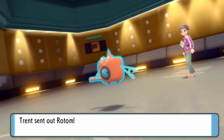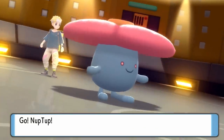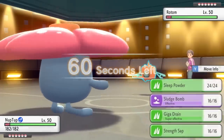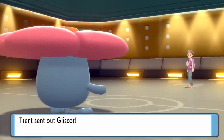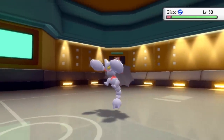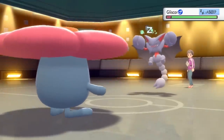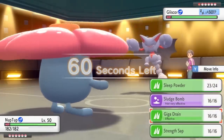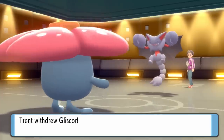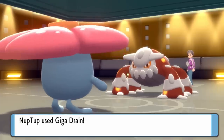One thing I noticed from the start is that this guy's team doesn't have anything that can take a sleep powder, so I lead off with Vileplume. I go right for a sleep powder to guarantee something gets put to sleep. He leads off with Rotom-Wash, which all my homies hate. He then goes into Gliscor, and I'm able to get the sleep powder off before the toxic orb activates. It's super nice to have Gliscor asleep since my team has no ice coverage.